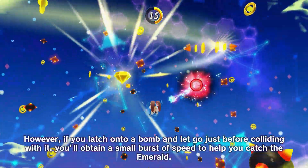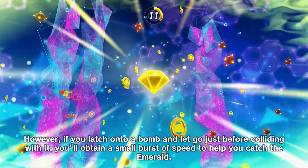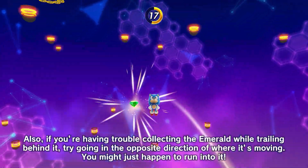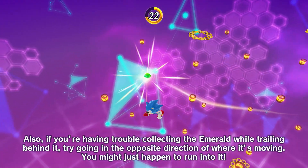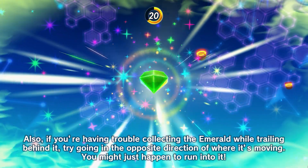However, if you latch onto a bomb and let go just before colliding with it, you'll obtain a small burst of speed to help you catch the Emerald. Also, if you're having trouble collecting the Emerald while trailing behind it, try going in the opposite direction of where it's moving. You might just happen to run into it.